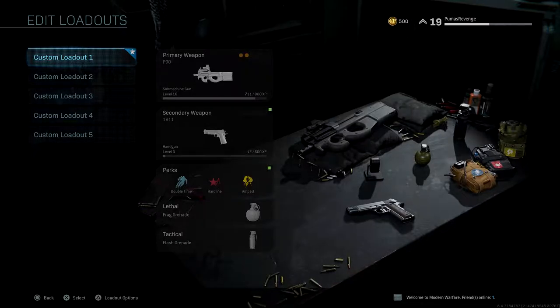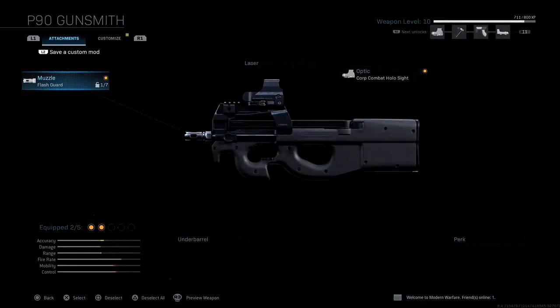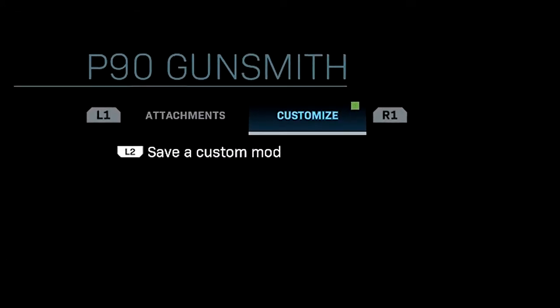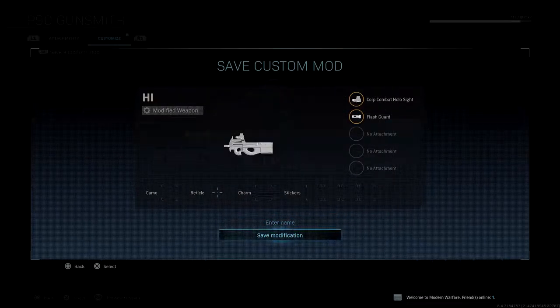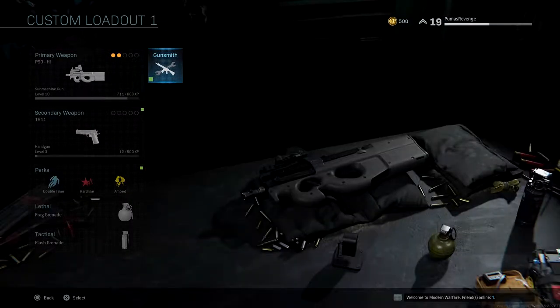The quick way to save it so you don't ever lose it again: click on that specific class, go over to Gunsmith, go over to Customize, and then Save a Custom Mod. As you can see on the top left-hand corner of your screen, click on it and name it whatever you want — I'll name it 'High' — then hit Save Modification, click Continue, and back out of the screen.